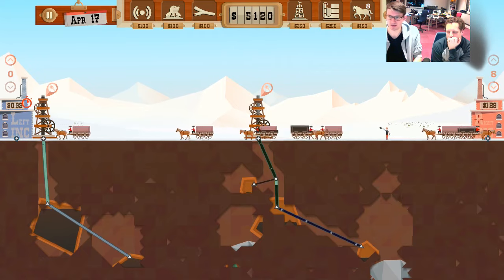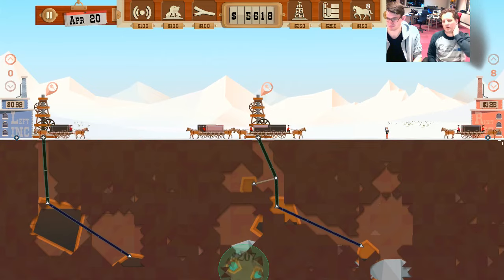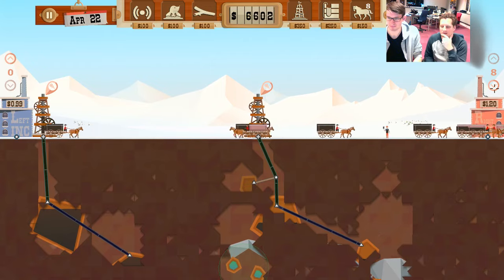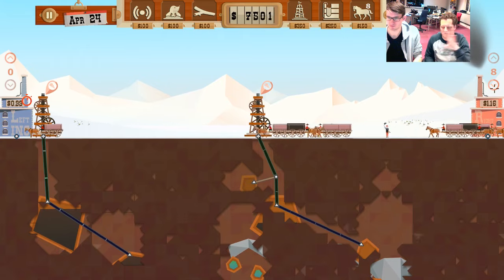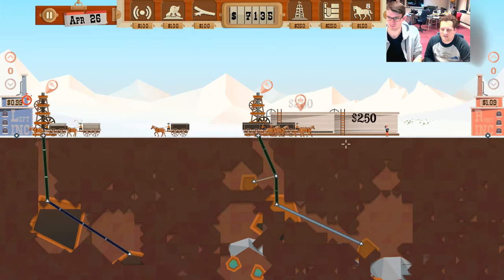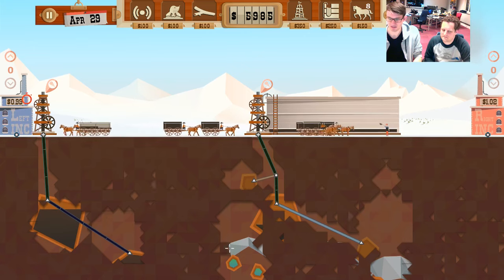We need to find a nice pocket of gas so we can start expanding and make big money. There are two down here which looks really good. What the moles do is go to the spot you tell them, uncover that triangle, and then search in a random range around that first point.